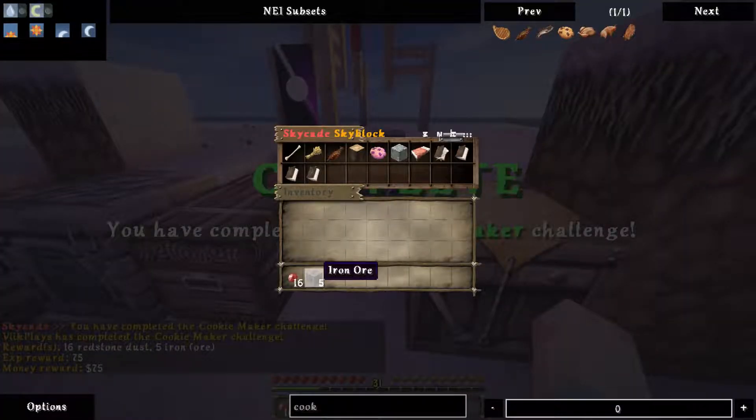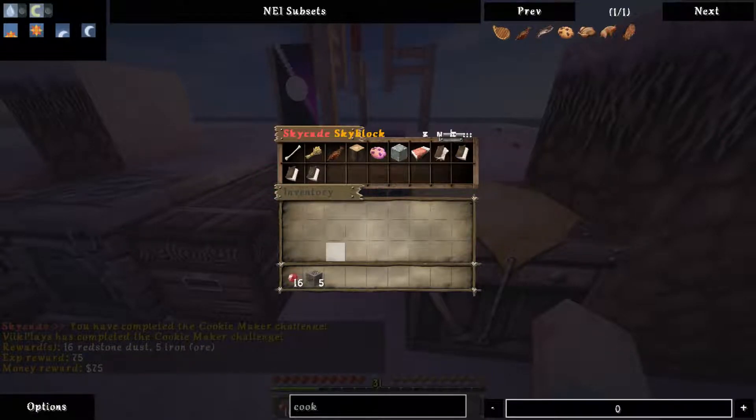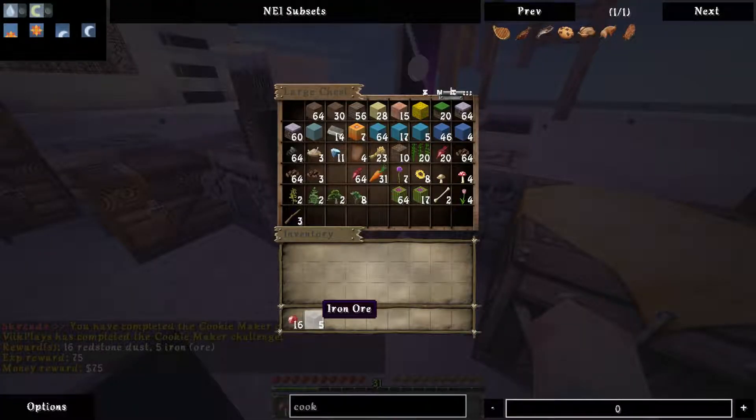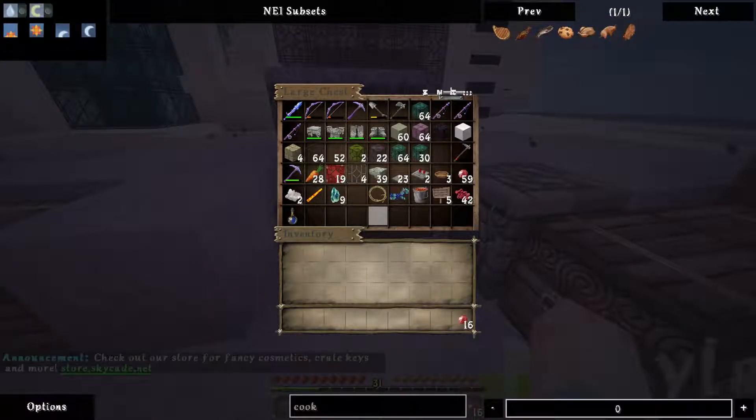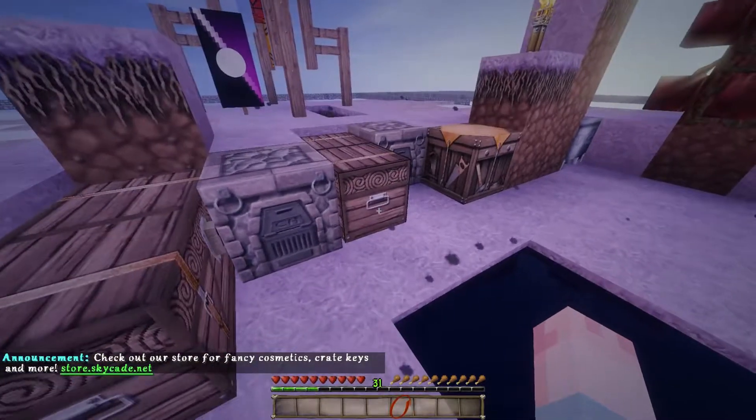There we go — iron ore. Interesting. Redstone. We'll keep the iron ore. Maybe at a different point, if I have fortune on an axe, I can see if I can get some more out of it.